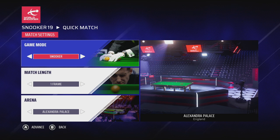Let's start with the quick match content. As you can see, there are a number of different options available within quick match, with a choice of game modes. This ranges from standard 15-red snooker, 6-red snooker, and shootout, which has a unique set of rules, uses shot and match timers, and is designed for quick, aggressive play.